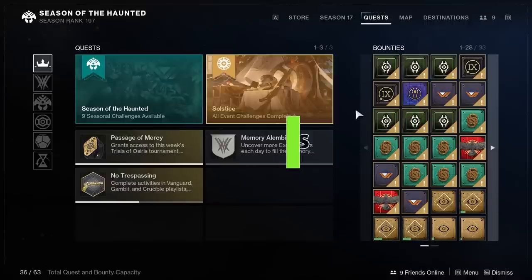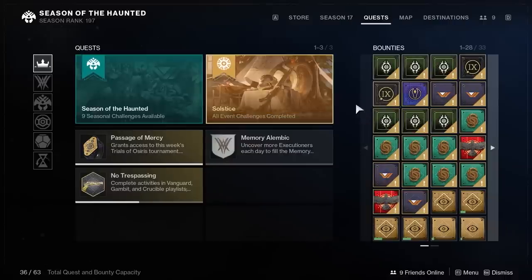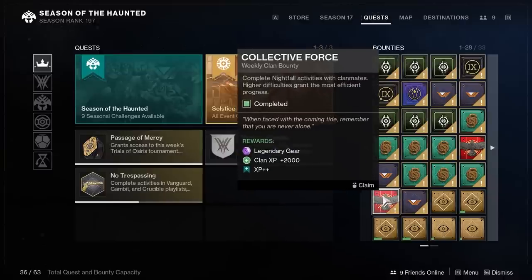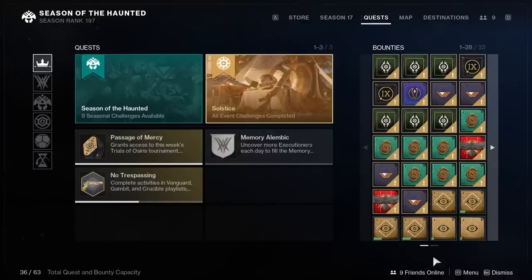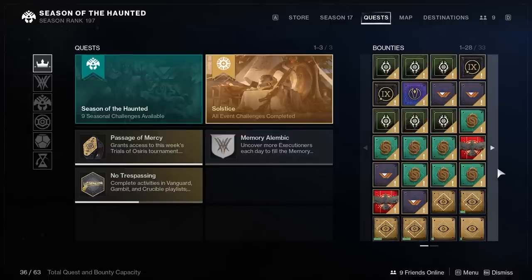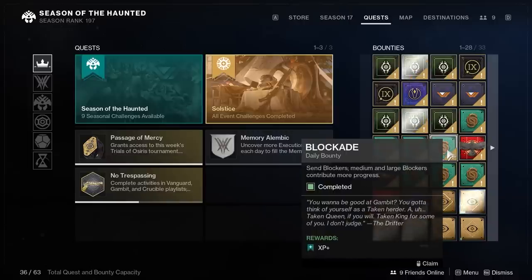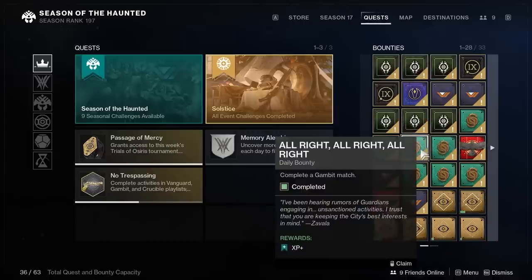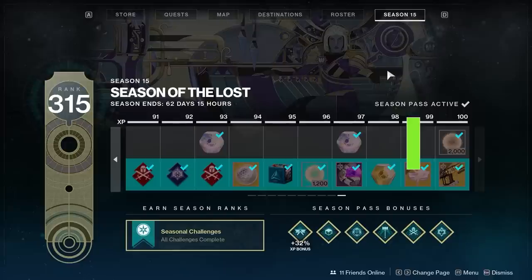Bounties have changed quite a bit in Destiny 2. You have XP++ weekly bounties, XP++ daily bounties that rotate every day, and XP bounties which are repeatable — going from 12,000 to 6,000 to 3,000 XP. The repeatable bounties are great because you can keep getting them as long as you have enough glimmer, and they also give you bright dust, though they give the least amount of XP. Pay attention to XP++, XP+, and XP to understand which ones give the right rewards.